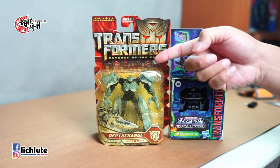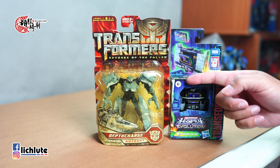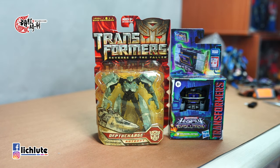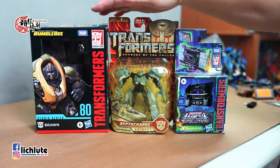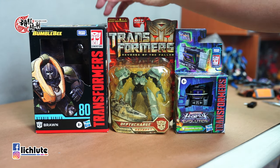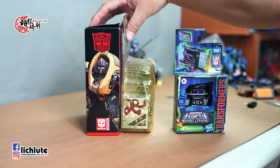盒子的包装形式也完全不同，当年的Scout Class是使用吊卡的方式，现在才变成了盒子。哪一个好很难说，但是以保护的作用来讲，如果核心级这里有个透明封套封起来，可能我会觉得这个还好一些，因为这种泡壳一旦割开就是彻底的包装破坏。那到底包装盒现在的玩具缩水多少？我拿出SS80号来对比一下，这是Scout Class，它们上面的大小是差不多一样的，厚度也非常接近，你就知道这个玩具的包装盒差异了。